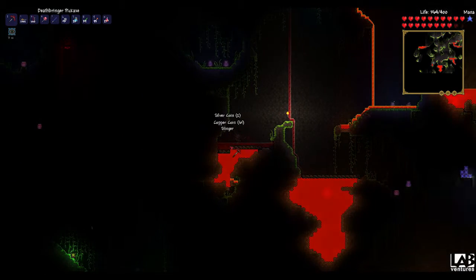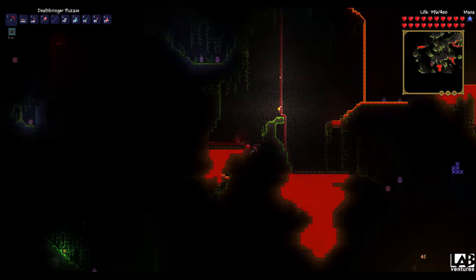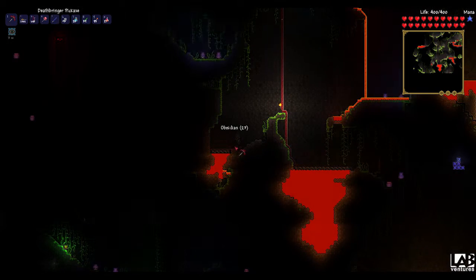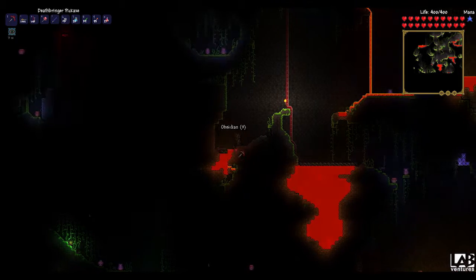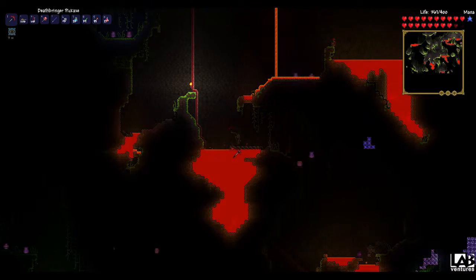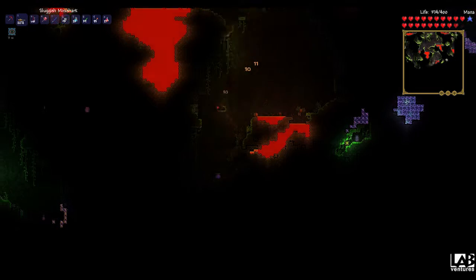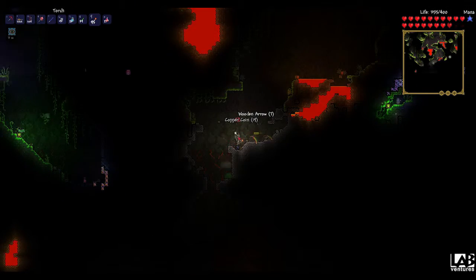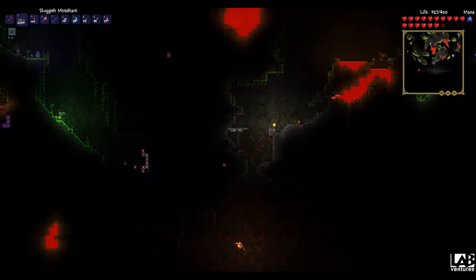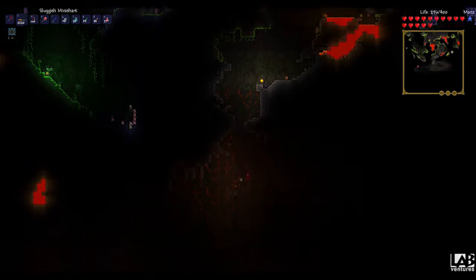I come across a little bit of obsidian as well. I choose to grab some of that because I will need the obsidian to craft things later on. Not long after getting that obsidian, I finally reach hell. You know you're there when you see the background has glowing red vines. Stay tuned for the next episode where I start to build the bridge and get ready to fight the wall of flesh.